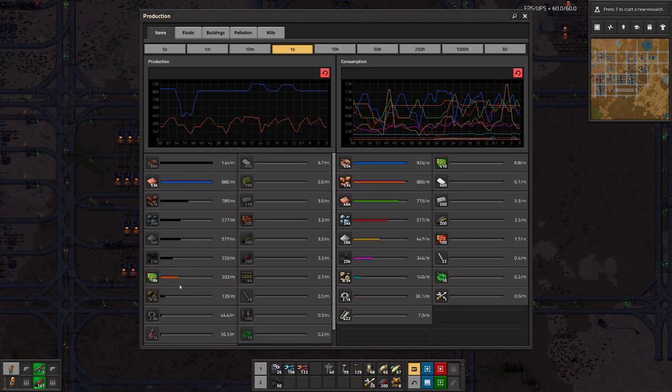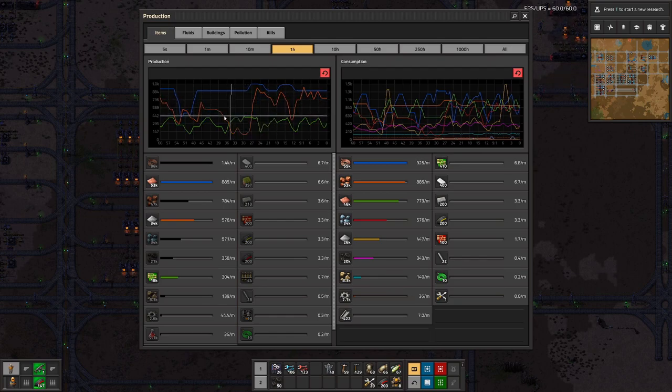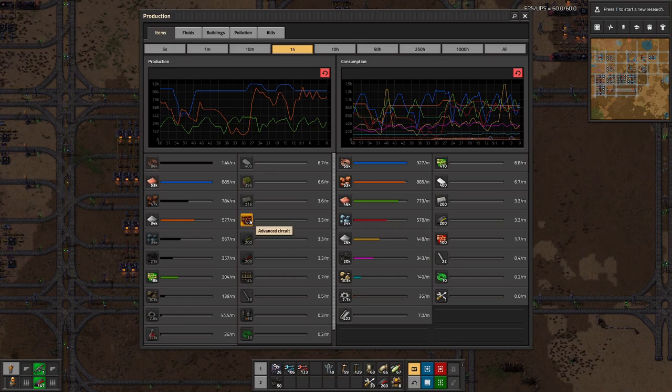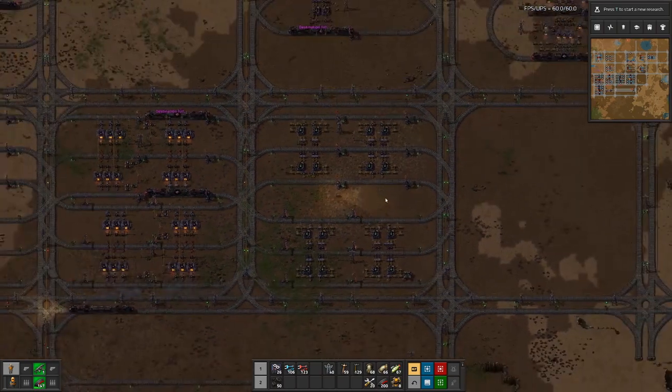That should also help with the green circuits; they are still a bit fluctuating. But if we add iron — you can see iron is also heavily fluctuating — so if we can get iron to be as stable as copper, that should also help with the green circuits. Then we can move on to more advanced items like plastic bars, red circuits, blue science, or military science.